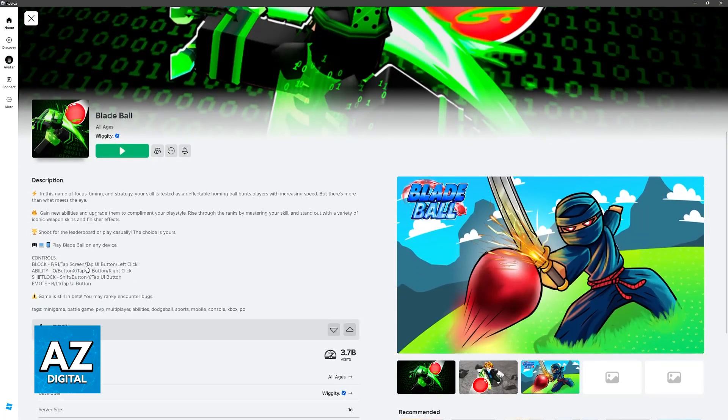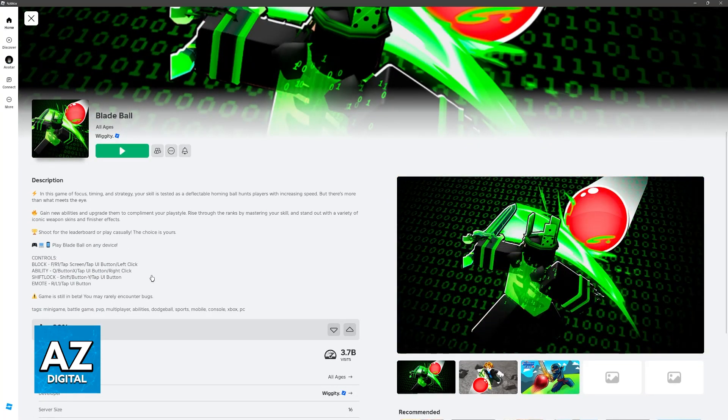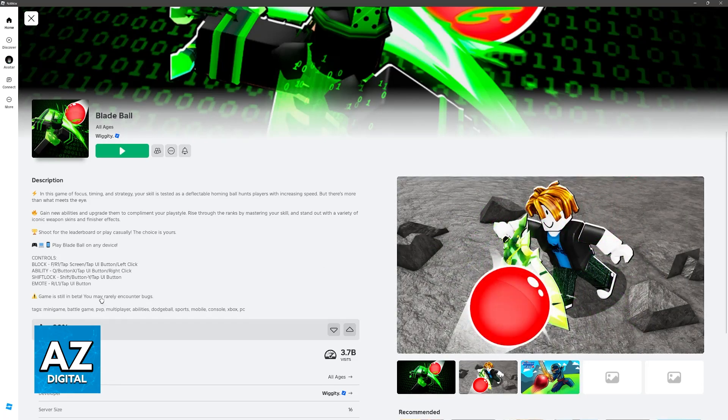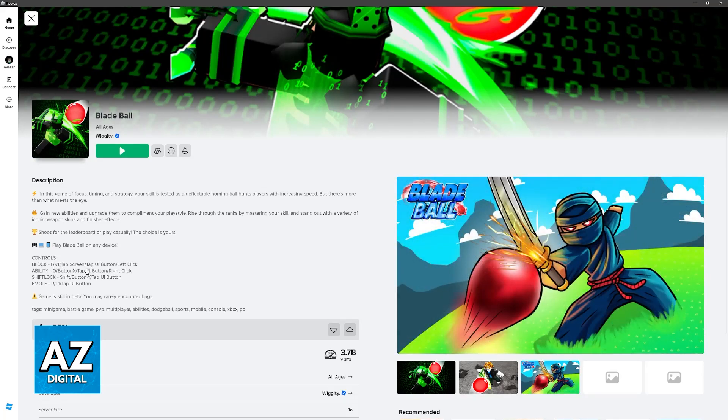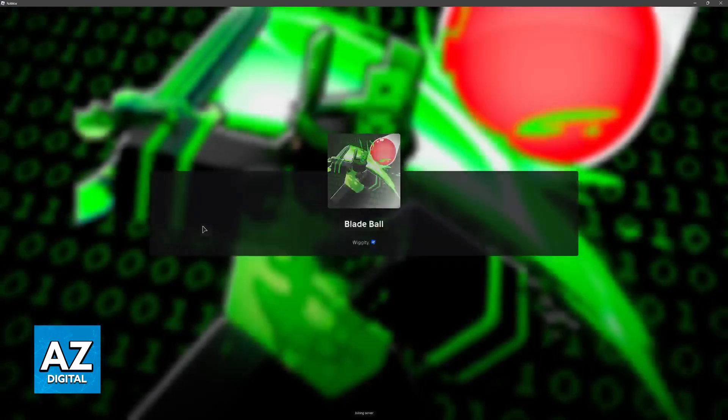All you have to do is go ahead and join — it is extremely simple. The controls are listed here and you can play on any device, so even if you want to play on your console later or a mobile phone you will be able to. You can block by pressing F, right mouse button, tapping the screen, tapping the UI, or left click. There are a bunch of options — I'm just going to join.